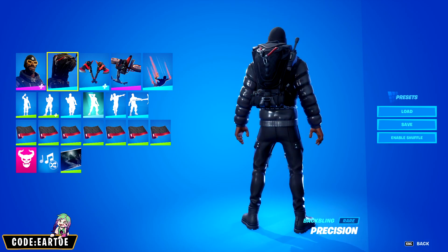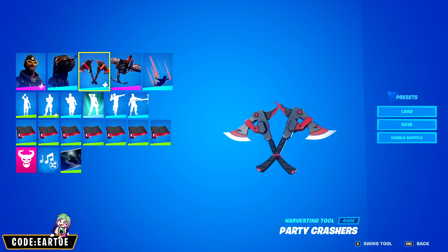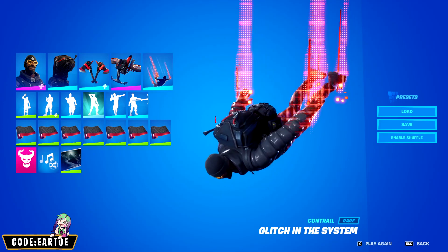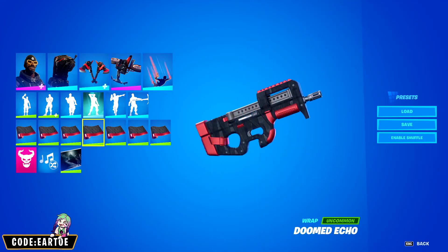For Andre, the back bling is Precision, pickaxe: Party Crashers, glider: Cyclone, contrail: Glitch in the System, and wrap: Doomed Echo. Let's see how this works in game.